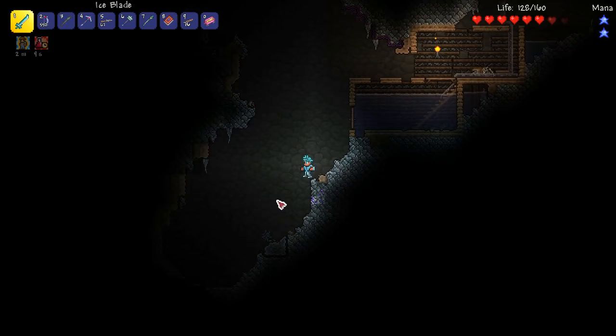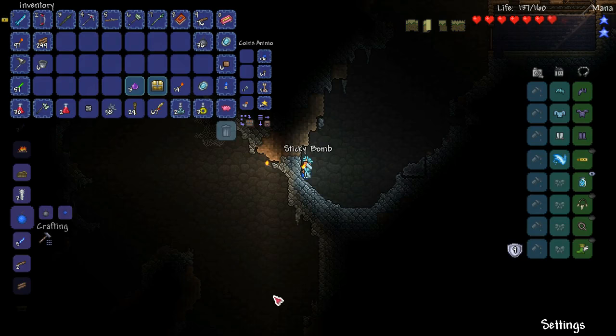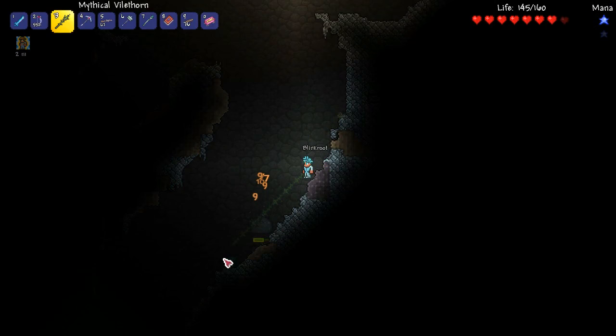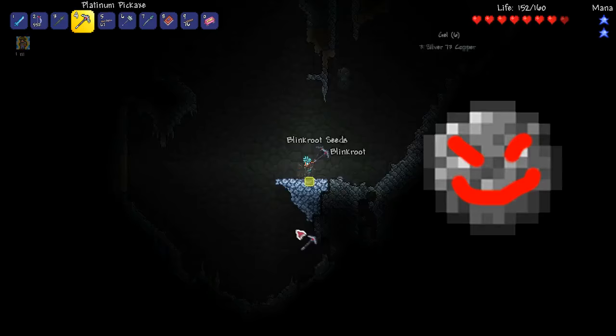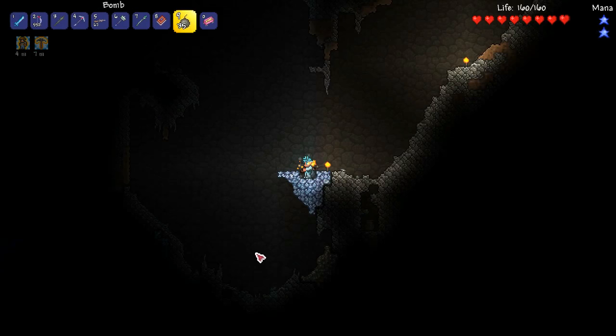Lava is one of the best things you can get early game to easily farm lots of items super quickly. There's a mouse and some amethyst so we'll definitely pick that up. There's a giant slime — can I make a sticky bomb? I sure can, so let's blow this straight up. We're looking to get some lava but there's actually another reason I'm trying to get that too. Is that platinum? Let's get some of that.